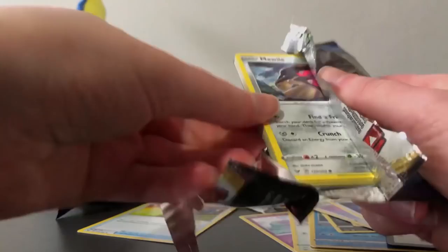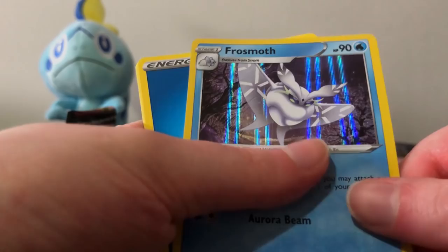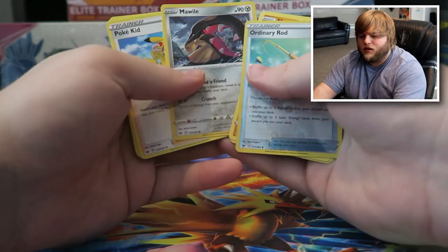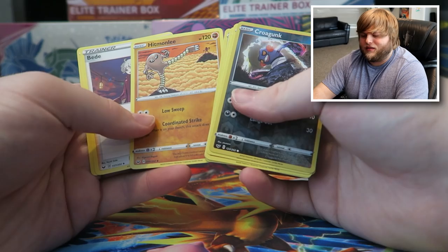In the last pack we got Sableye, Gossifleur, Goldeen, Dreepy, Skorupi, aurora energy, and a Frosmoth holo — this is the first time I'm actually seeing a Sword and Shield holo, that's really neat. We've got Heatmor, Metal Saucer, and Quickball. Let's go directly to the battle. I'm pretty sure Mawile is not in Sword and Shield — actually it might be. So we might run Mawile, maybe Qwilfish if he's in Sword and Shield, maybe Dubwool. We got a lot of mid-evolution Pokemon. I think Hitmonlee is in Sword and Shield, so we'll definitely run Hitmonlee for sure.